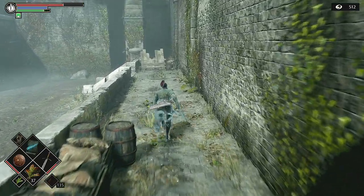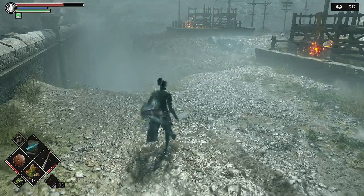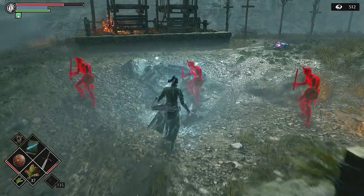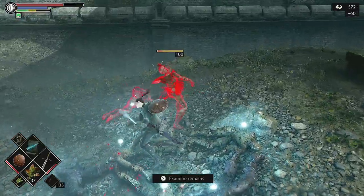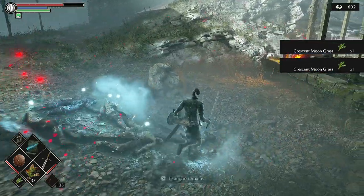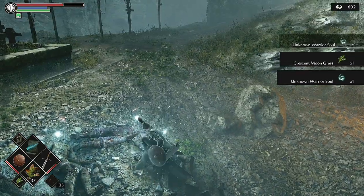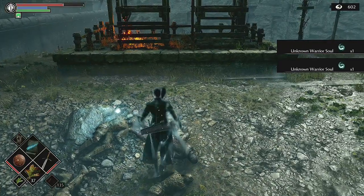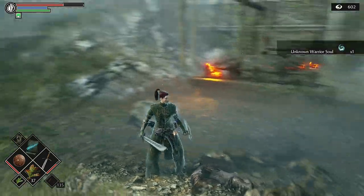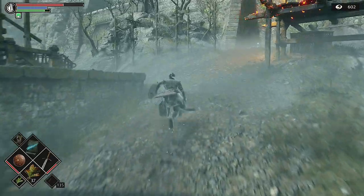For pure black, you basically do the reverse: turn into human form in the Nexus and then come and die in human form in the zone you want to turn pure black. Generally what we're going to be doing over the course of the walkthrough is get everything to pure white first while staying offline. If it works the same as the original Demon's Souls, completely leaving the game and going online should reset everything back to neutral world tendency, and then we'll use Ephemeral Eyes to get to pure black.